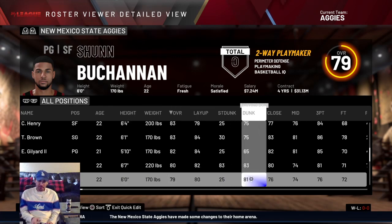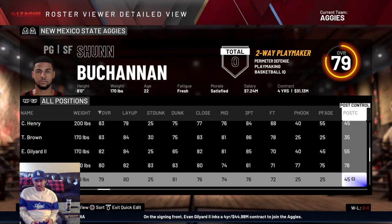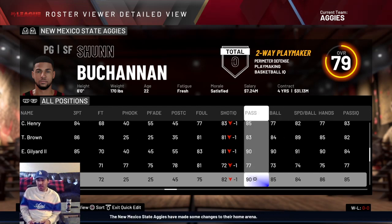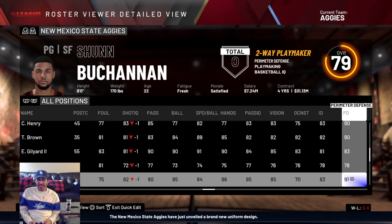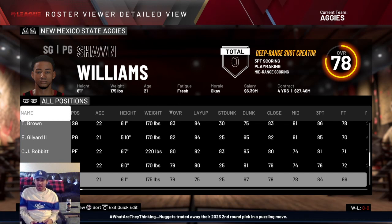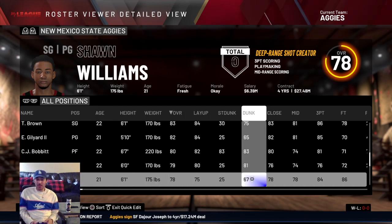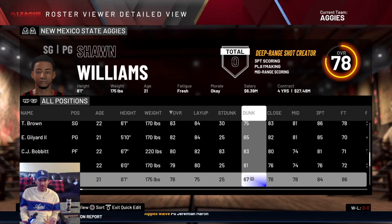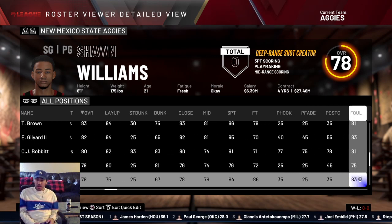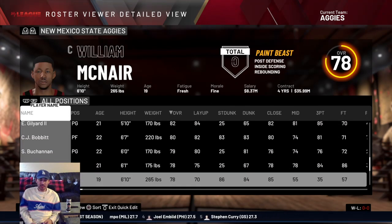Sean Buchanan is a 79 overall. He doesn't have a lot of scoring options, but inside is his best bet — he's a pretty good finisher. Passing and defense are where he excels: 90 at passing and 91 perimeter defense, the best on the team, since he is the Mississippi Menace. Sean Williams, who recently transferred, is a 78 overall — good three-point shooter, that's his bread and butter, though his defense is a little lacking. William McNair is a 78 overall as well.